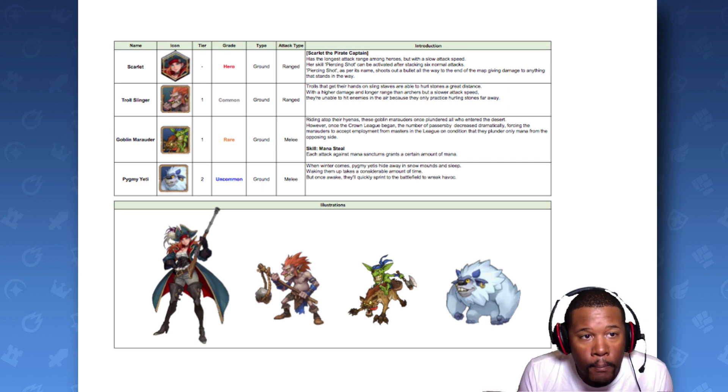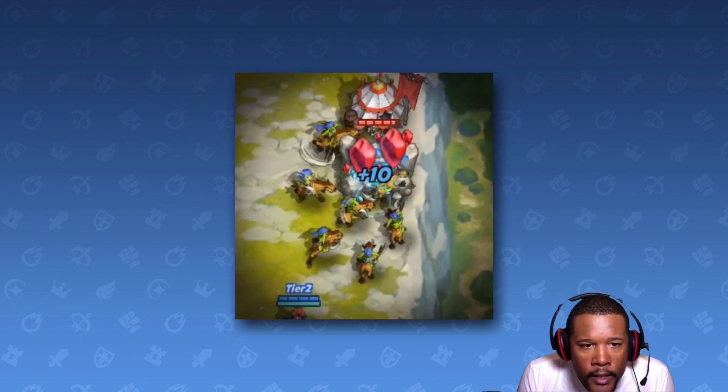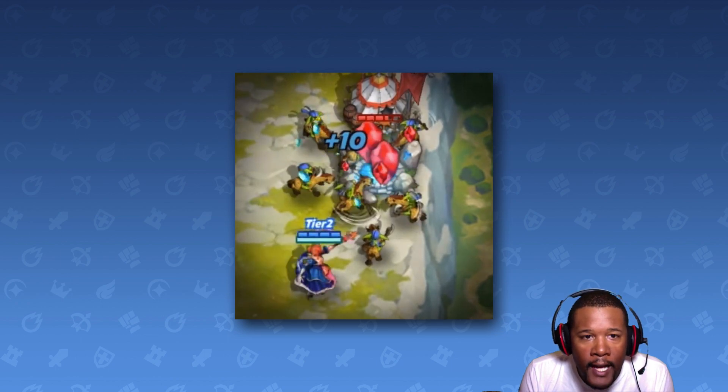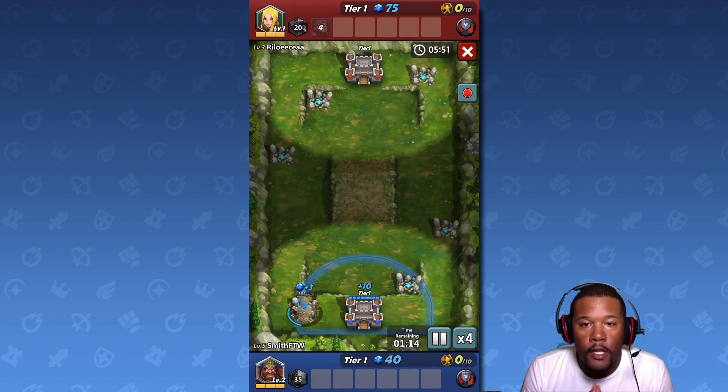I want to see about the Goblin Marauder. Riding atop their hyenas, these goblin marauders once plundered all who entered the desert. However, once the crown league began, the number of passerby decreased dramatically, forcing the marauders to accept. There they come — they are taking down... I think that's Lana as the hero there. Check out these guys riding atop, it looks like they even have something tied around their head. Awesome stuff, guys.